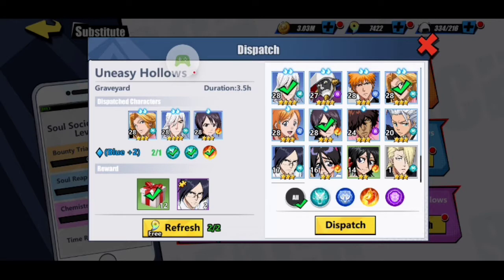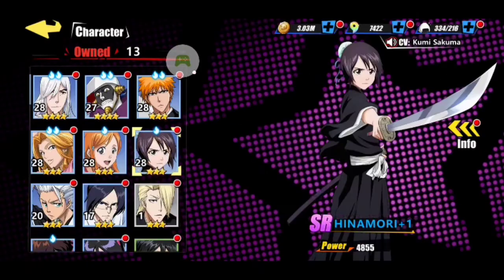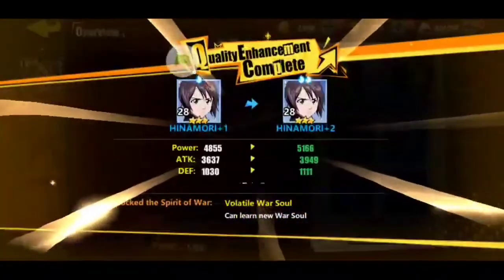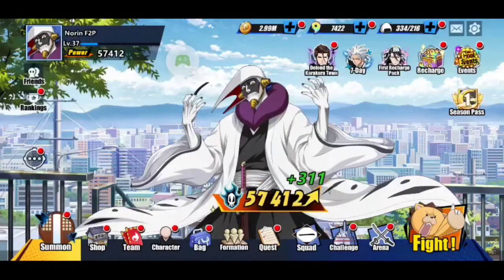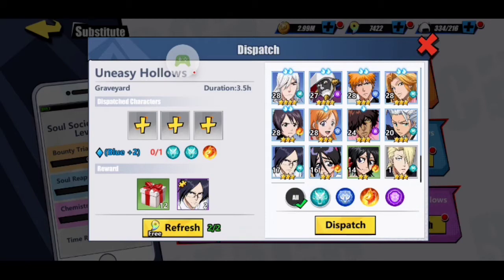I'm not meeting the requirements because I need Momo to be blue plus two. Let's go in and get Momo to blue plus two. We have to enhance her — and we are totally ready for it. Blue plus two. That's how you enhance them. Now we'll go back to Challenges and we'll be able to dispatch now.